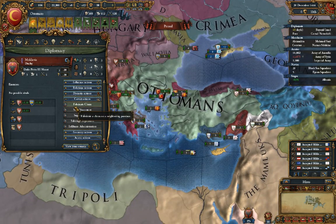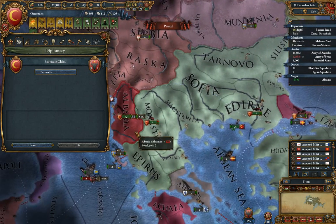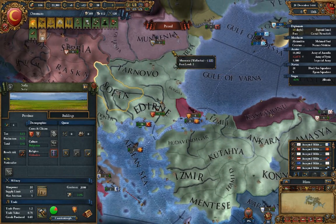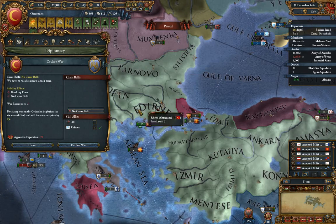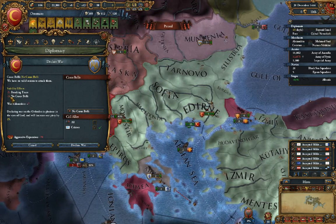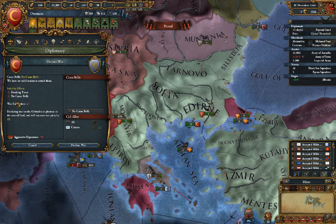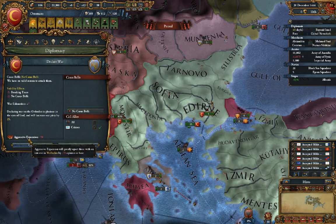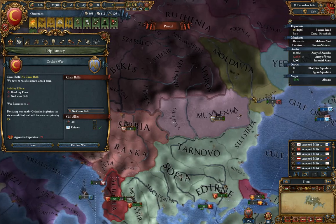Fabricate claim also gives you a reduction in the cost of coring, which we'll get into later under Empire Building. Just know that you need some sort of claim to declare war on somebody. If you see here — declare war — it says casus belli: we have none. Plus we'd be breaking a truce with no casus belli. That would put us at maximum negative stability, which is very bad. People will be very unhappy with us, and we'll get a ton of aggressive expansion — which means everyone else starts to think we're a bunch of warmongers and may try to gang up on us.